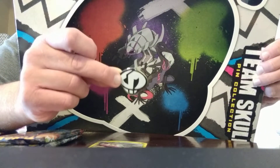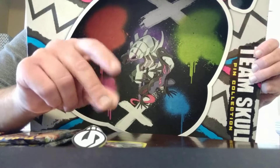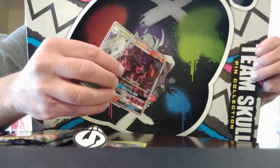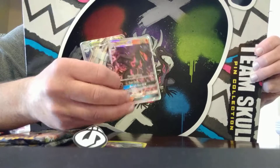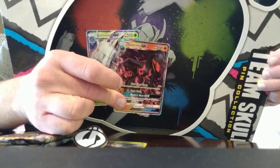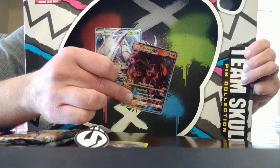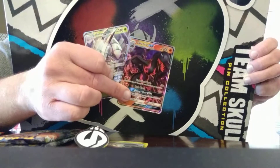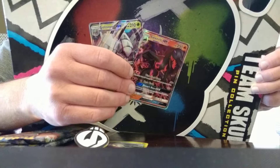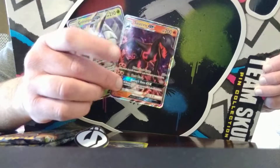What we really liked about this box is that the Team Skull box — usually when you get a GX card you get the matching oversized GX card to go with it — but bonus: you get two normal size GX cards! We have Golisopod and Salazzle GX. We've sold Golisopod in the past by itself, it's a very popular card, so these will go up on auction individually. You'll have a chance to bid on Golisopod GX or Salazzle GX, or hey, bid on both of them!